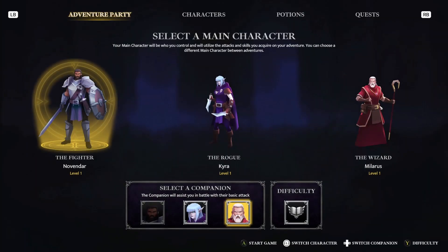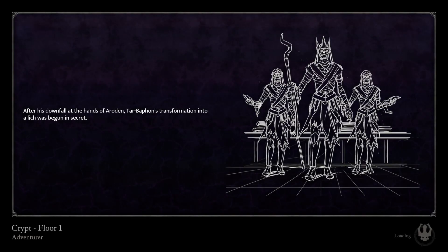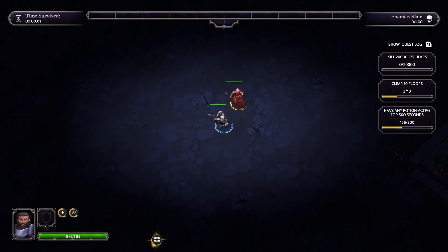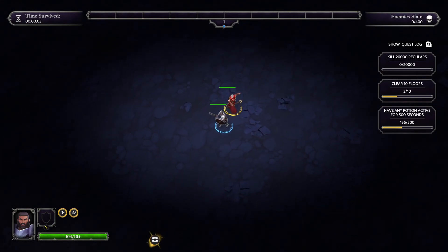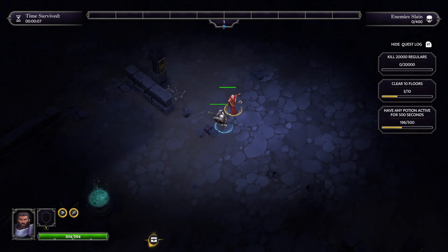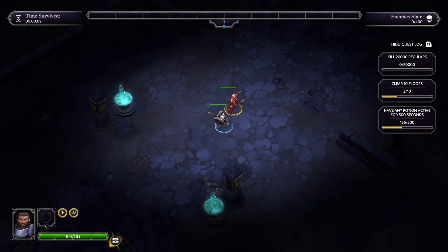I'll come back out of this and just start again. I'm happy with the fighter as my main character, and it's given me the wizard as my backup. And here we go. So — 'the tyrant will pay for his crimes.' There is a kind of a BBEG, if you like. There is a quest log in the top right corner showing 20,000 regulars, which are just your standard enemies. We will see those in a few moments.